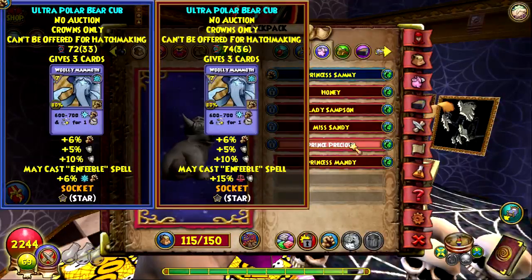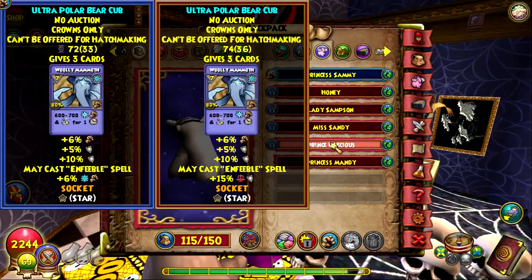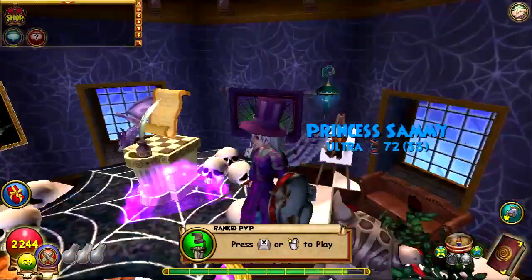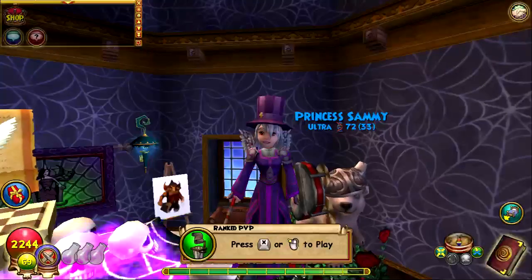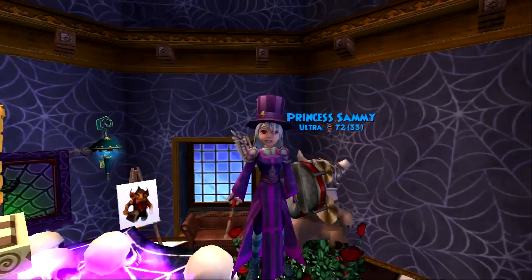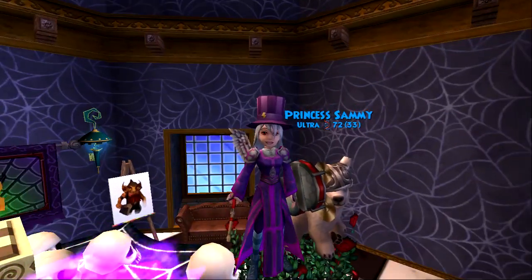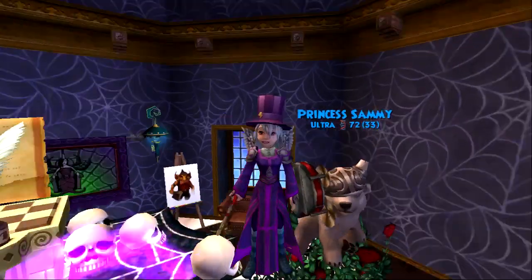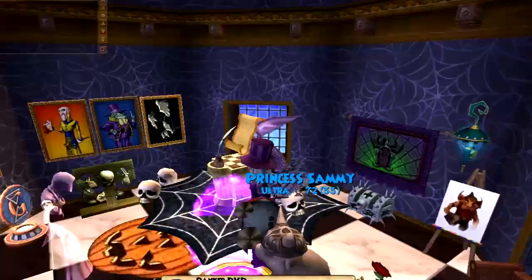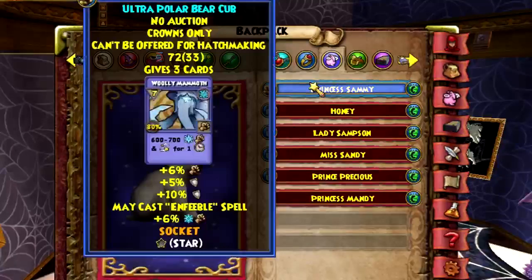But I think I'm going to be using this pet with the Infallible ward, Balance ward, double resist, and Pain Giver, and make it into a ward pet, because I don't have a lot of ward pets. I don't really go for wards because it's a pain to just deal with in general, and I don't want other people to deal with it either — it's a game breaker. Ward is totally broken.